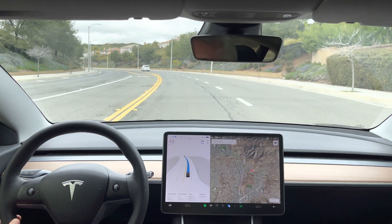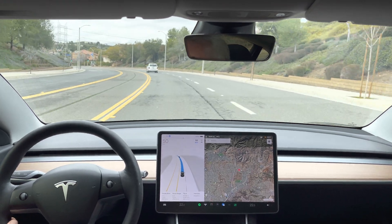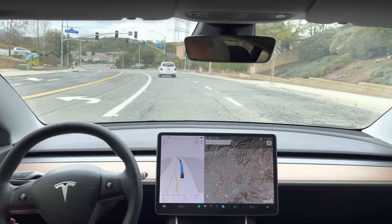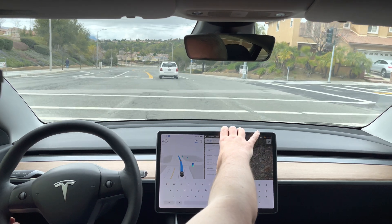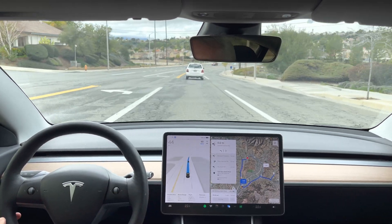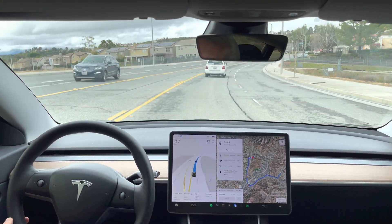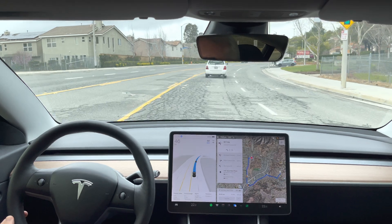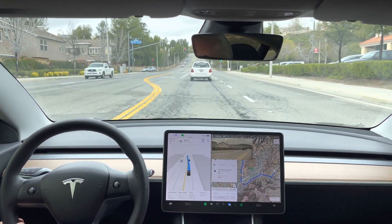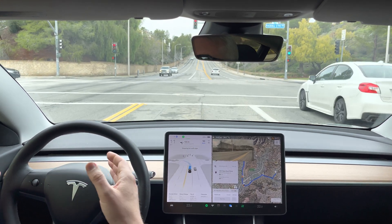I'm just going to end the trip until we're past this light. Back to the start point. In 1,000 feet, turn left onto Espin Canyon Road. Now turn left onto Espin Canyon Road. I don't like how it enters these left turn lanes.